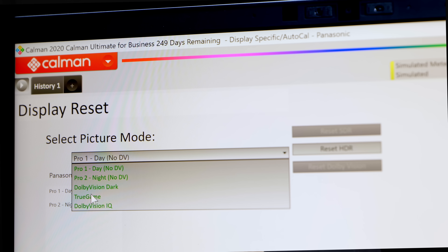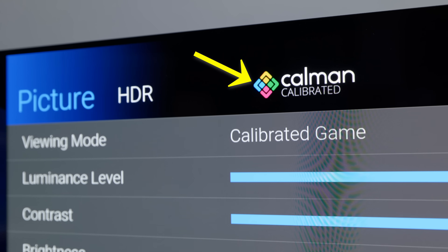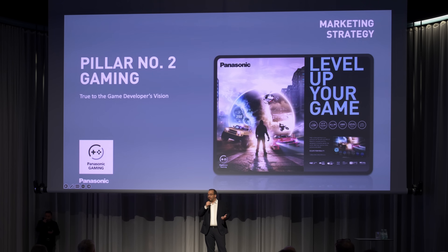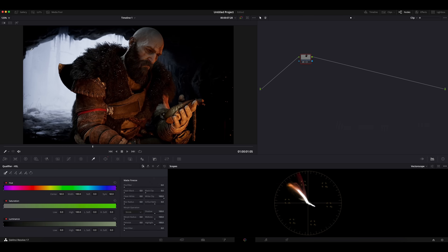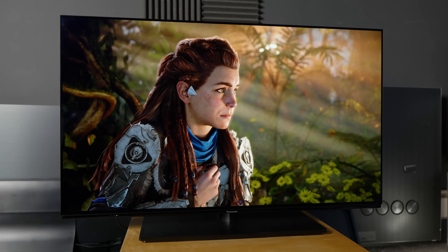Furthermore, True Game Mode can be calibrated using Portrait Display's Calman calibration software, after which the picture preset will be marked by a Calman logo. For those skeptical about whether accurate colors are actually needed for playing games, skin tones in two blockbuster PS5 games displayed on the Panasonic OLED were analysed, and you can find out the results by clicking here.